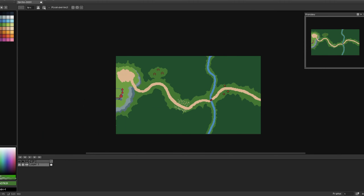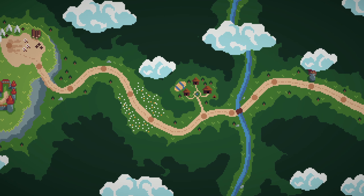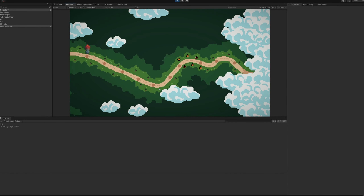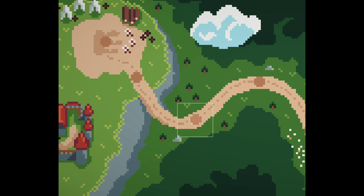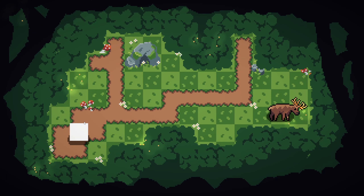First of all, I hopped into AcePride and drew a quick mockup of how I thought the world map would look, so I would have something to prototype in Unity. The functionality of the menu was fairly easy — I made a menu manager script that allows you to scroll the world map, then added 2D trigger colliders that load a certain level when clicked on, and that's pretty much all the coding for this devlog.